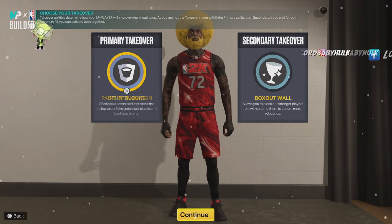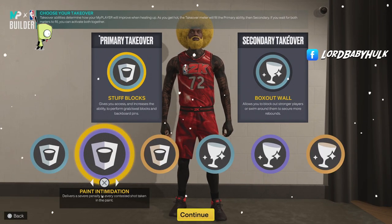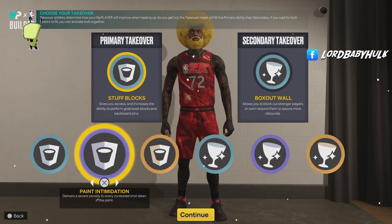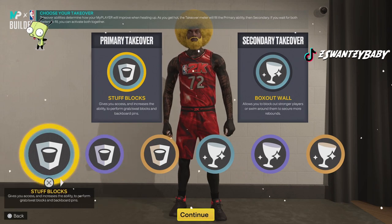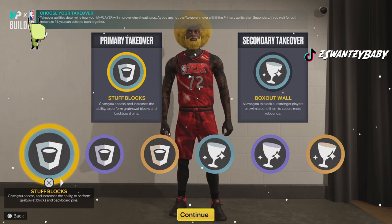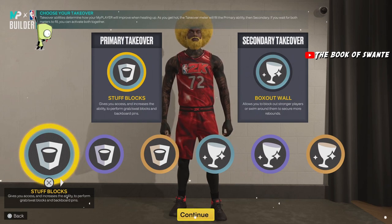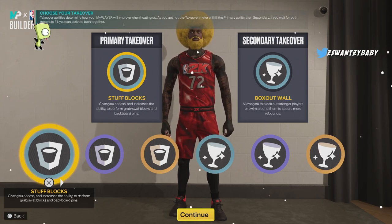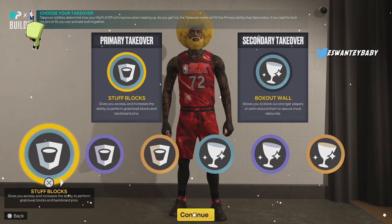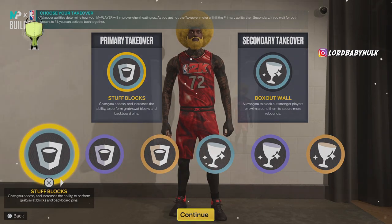These are the takeovers I would choose: inside out, glass cleaner, and the post hook cheese — very broken build. For this build I would do these takeovers because you already have that crazy paint intimidation. You're now going to want to get those extra animations and super abilities. It says it increases your ability to perform grab-and-swap blocks, so you can fly through the air to pin better. Contesting will really be a problem — real big boy gameplay.